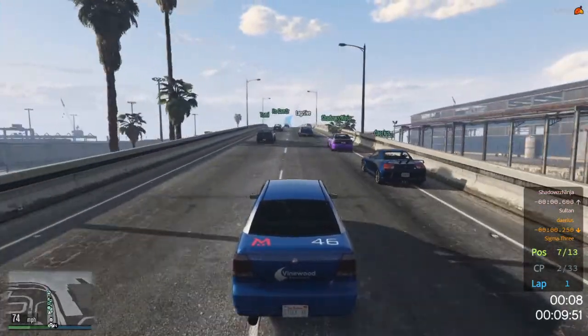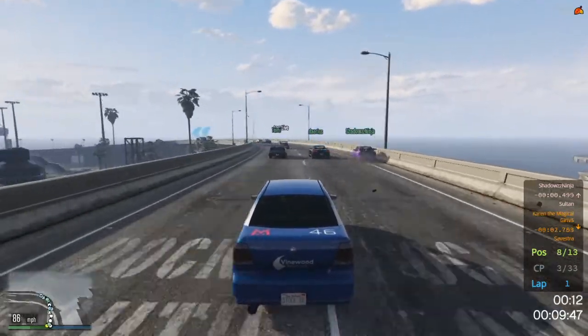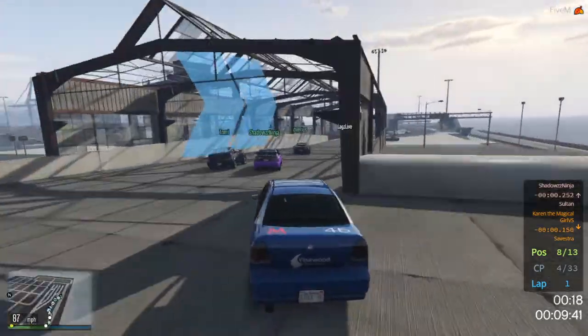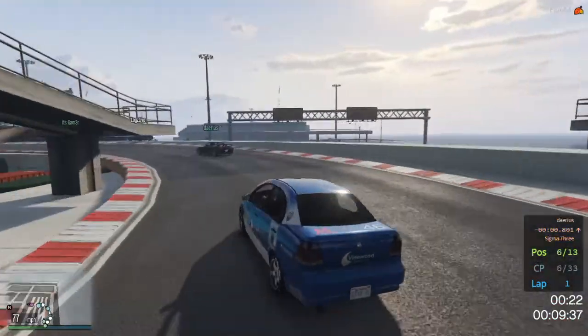That car has better acceleration, that's for sure. He's just passing everybody. I don't know what the ASEA's strength lies in — I'm assuming it's cornering.